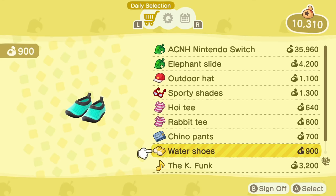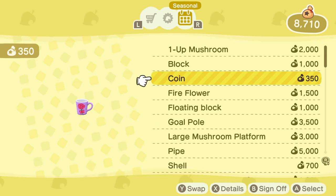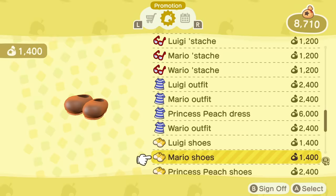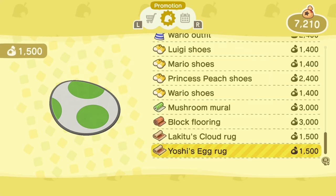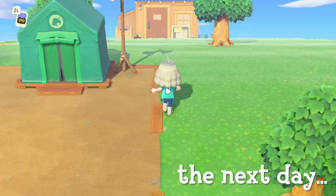Decorating is key to getting three stars. You must decorate little areas around your island for your evaluation rating to go up — this is crucial for getting K.K. Slider to come visit. Later in the video, you'll see that Tom Nook talks about a special project to get K.K. Slider onto your island that requires you to decorate. Now that Nook's Cranny is all set up, I can start buying more items to decorate my island with.